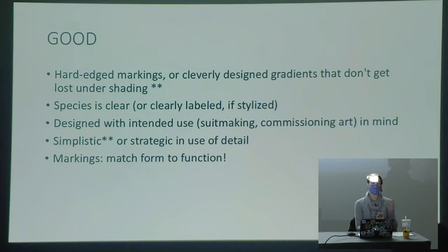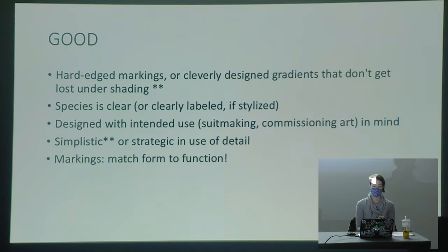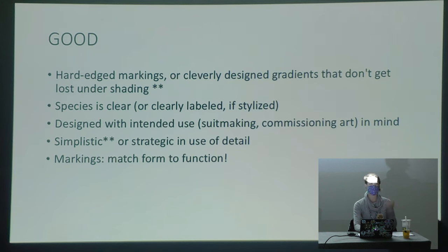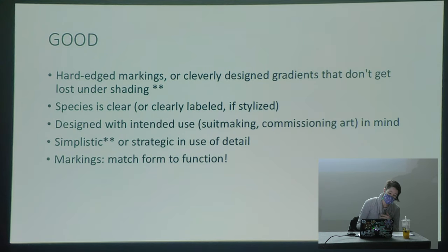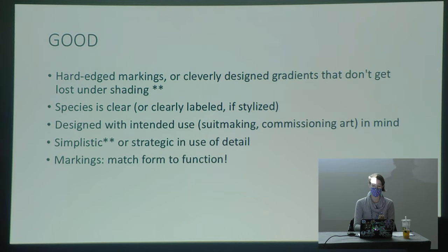Making sure your species is clearly labeled on your reference sheet, or communicated to the artist, is important. Some artists, particularly those with a more realistic style, like to use references. If I know your character is a fox and not a coyote, or a coyote and not a wolf, that's going to be very important at the reference stage. Even if you don't care much about anatomy, your artists will thank you for having the species clearly labeled.